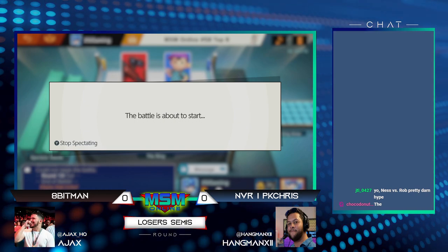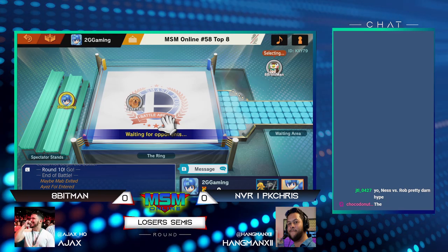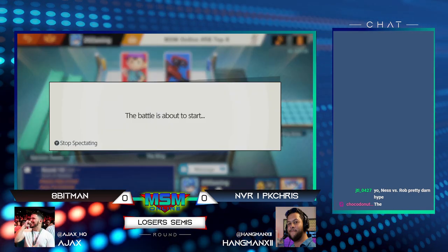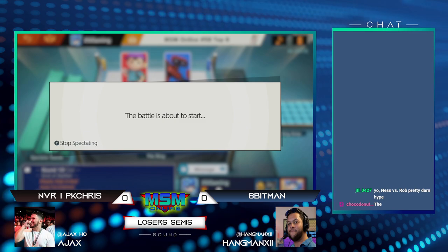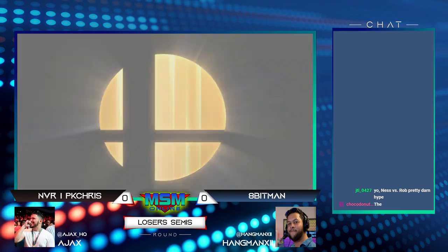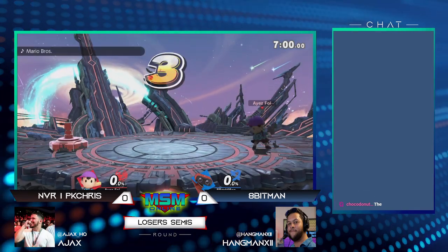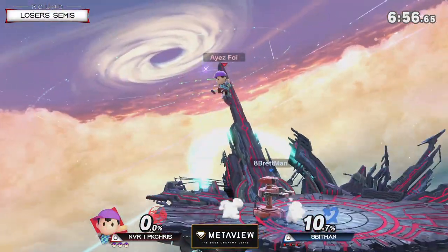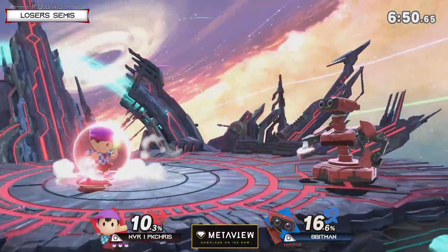PK Chris does a lot to prevent that as a whole. We're moving into a matchup that's super heavy on boxing because even though we don't really like to talk about it, Ness has got some really good buttons to fight from air-to-air and air-to-ground. You're going to see Chris move around with a lot of PSI Magnet to set up confirms and reversals, but his positioning on the ground will have a huge impact. ROB's down tilt not being able to command as much space is going to be a big benefit for Chris. The set is starting on Final Destination — Ness versus ROB.